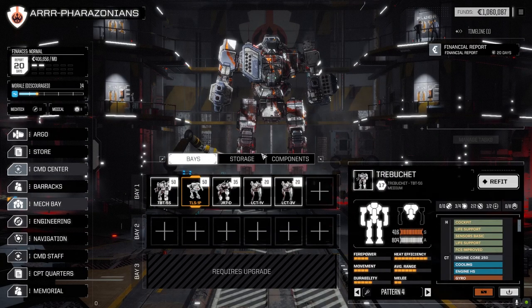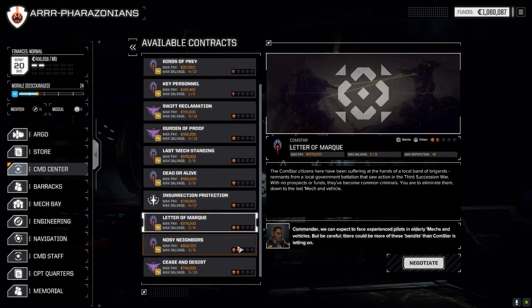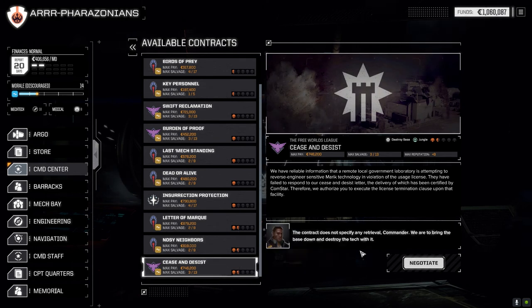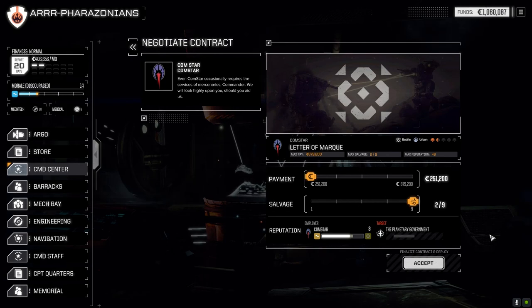I'm going to go right to the command center now and let's have a look down here. We've got Letter of Mark, we've got Noisy Neighbors, and Cease and Desist which is a destroy base in the jungle. This one is against Clan Star which we don't want to do just yet. We're going to take Letter of Mark today to see how we do in a battle in the urban environment against local brigands. So we're going to do a negotiation and go for full salvage.